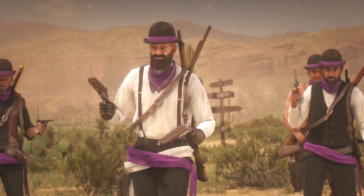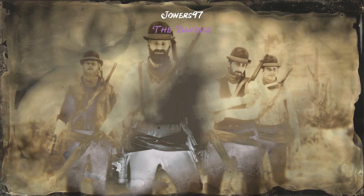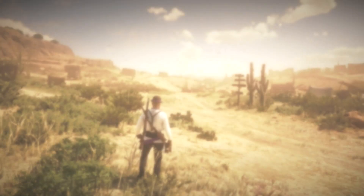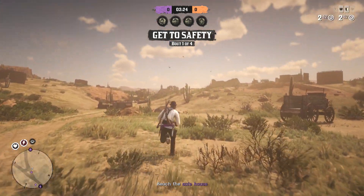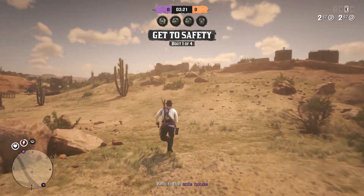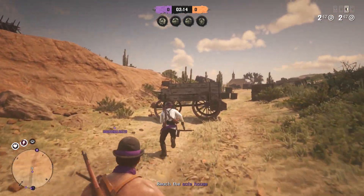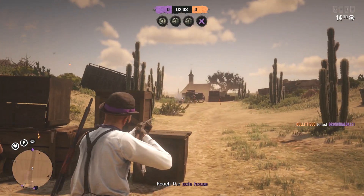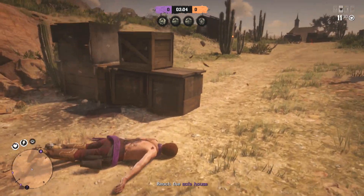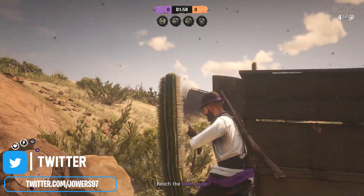The next thing to talk about is the new game mode added to Red Dead called Head for the Hills. I've done a video on this already so I'll leave a link in the description. I'm not a massive fan of it. The basic premise is two teams — one defense, one attack. The attacking team has to attack the defense and get to the safe house, while the defending team has to defend the safe house and stop the attackers. I've spoken quite a bit about this and I do not like it whatsoever. From what I've seen from other YouTubers, it has not gone down well.